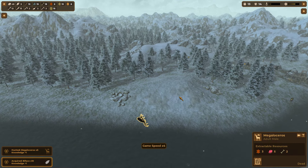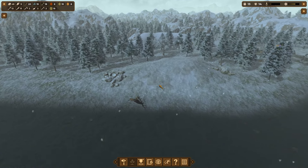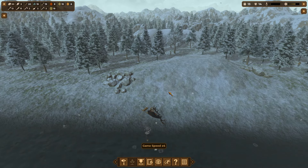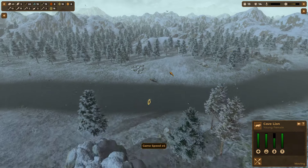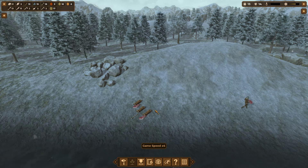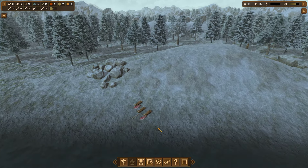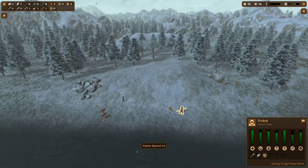Perfect, got another point! There's our 15 - wait, okay, 14, one more point. There's a young cave lion. They won't eat what's on the ground but they'll try to eat the carcass and remove meat from it, and if they remove too much the carcass will disappear and you lose out on all that stuff.